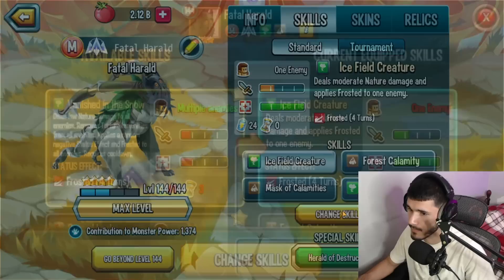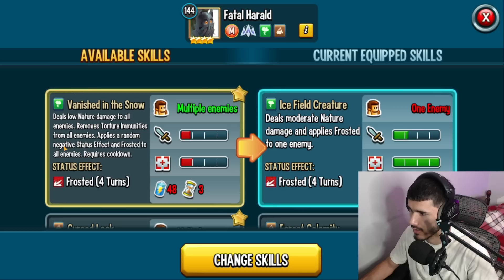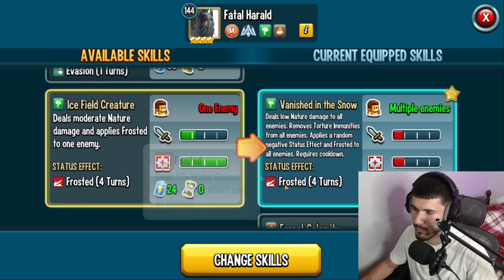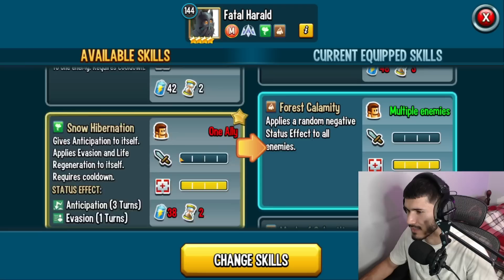First skill is Vanish in the Snow. It deals low nature damage to all enemies, removes torture immunity from all enemies, applies a random negative status effect and Frost to all enemies as well. Frosted deals 5% water damage each turn and this effect can be stacked. When I first heard of 'Frosted' I thought it would deal some damage and also freeze the enemy — that's kind of what it sounds like — but now I know otherwise.